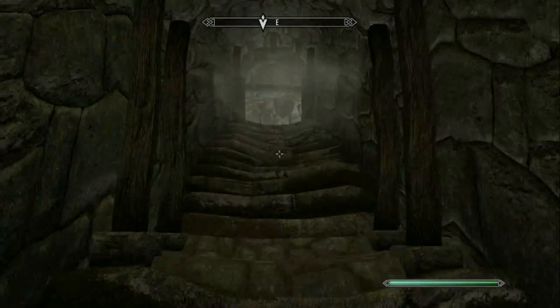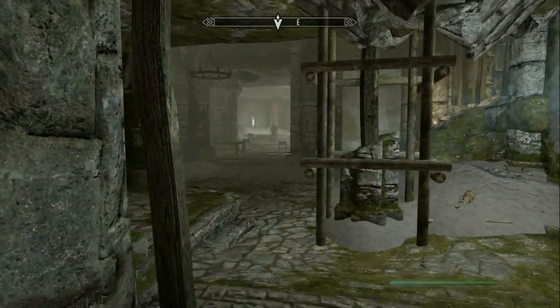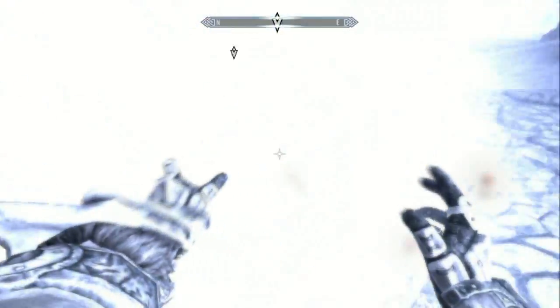Travel upstairs and straight ahead of us is the enemy that we're supposed to kill. After you start battling him you'll notice he's holding a strange looking weapon, and that's the weapon we're looking for in this video — the Champion's Cudgel.